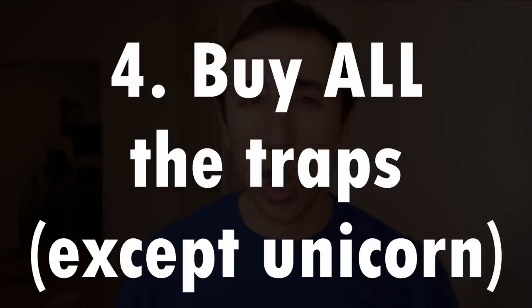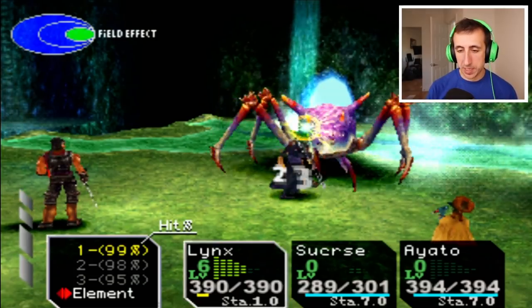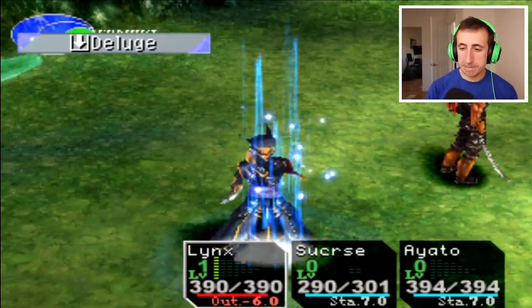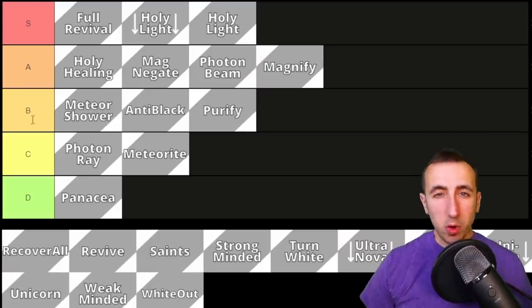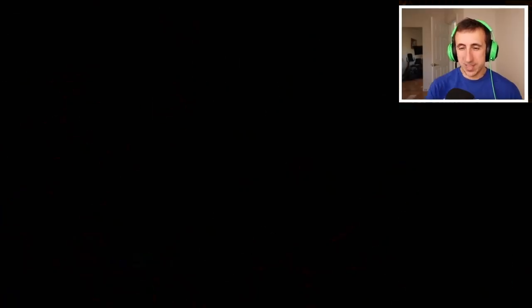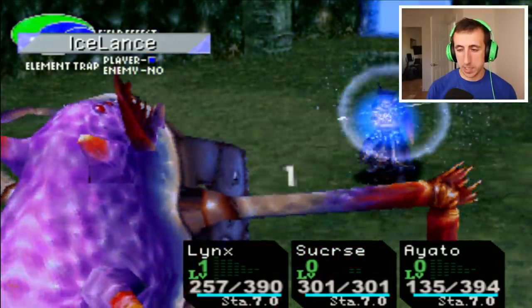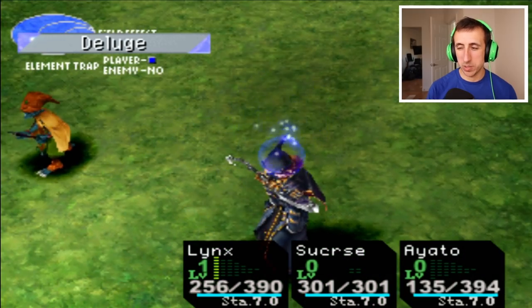Tip number four: have copies of all of the trap elements available at all times. If you're playing without a guide, you never know which enemies are going to cast elements that you can trap. Using a trap allows you to capture the element and use it in another battle, and also prevents that trapped element from doing damage to you. All level 5, 6, and 7 elements are trappable, and with the exception of the Unicorn element, it is worthwhile to trap multiple copies of all of these elements. So at minimum, I would recommend that once you have access to Marbule's Trap Element Shop, you purchase at least two traps of each level 5 and level 6 element. If you notice an enemy cast that element, run away, equip the relevant trap element, and try to capture it from the enemy. Soon I will be making a video on how to trap all of the trappable elements, so look out for a link to that in the description when I'm done.